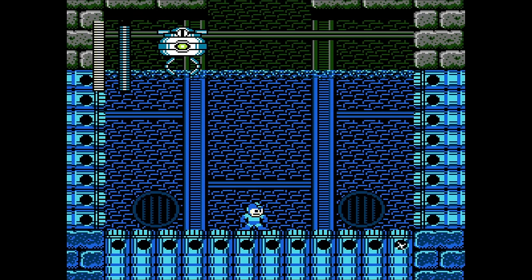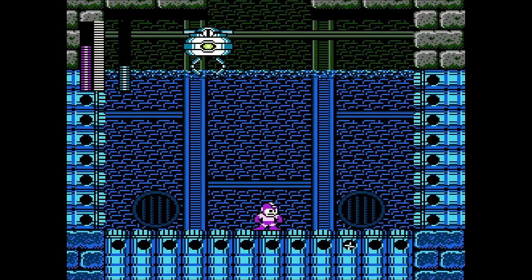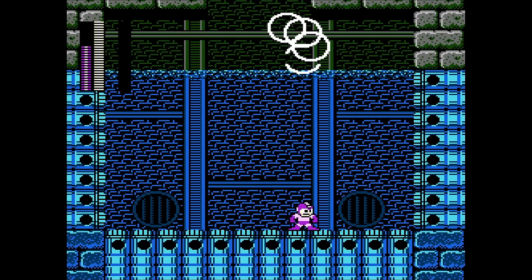The Wily Stage 1 boss is some kind of claw machine. Instead of grabbing you, it spits out turtles. They keep speeding up, but after killing five turtles, it just violently explodes.